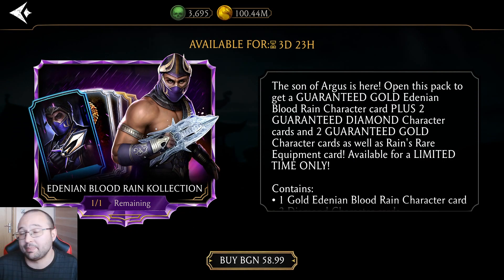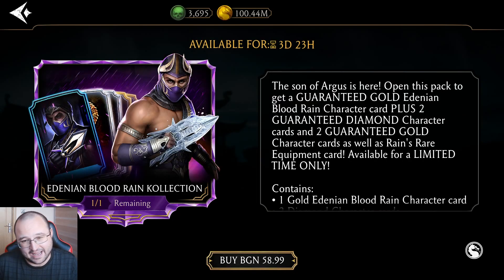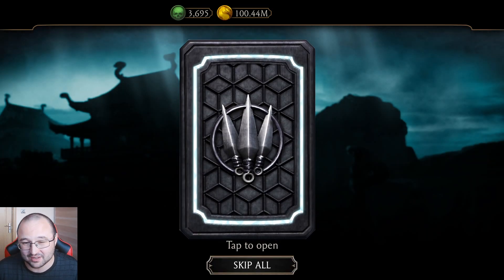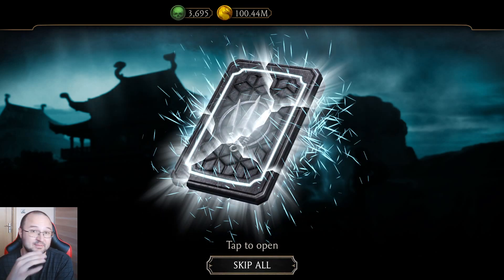So I'm going to purchase that pack and play with Rain. Hopefully he's going to be a great card. Payment successful. When it comes to the diamonds, I'll most probably get two sellbacks because I just don't have four diamonds maxed out. But this will be the perfect opening if I get one Classic Movie Sonya, because that's the only diamond I don't have on this account — my almost maxed-out account.